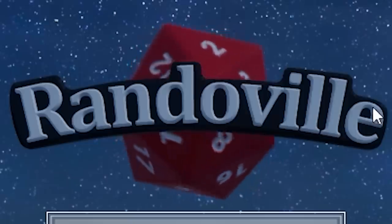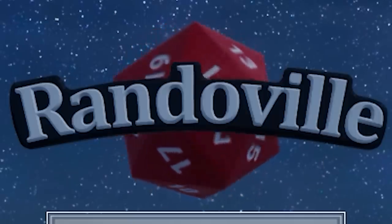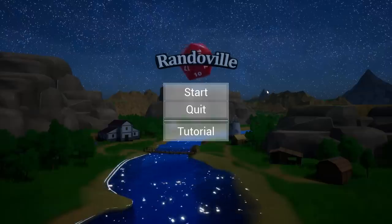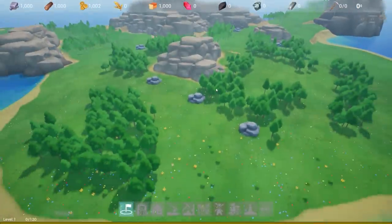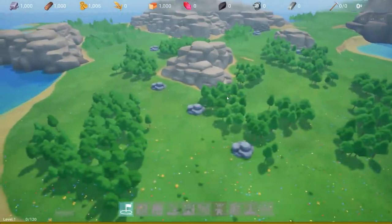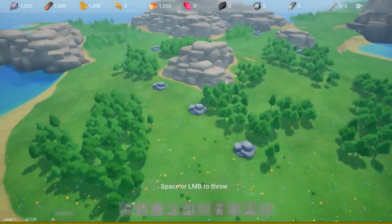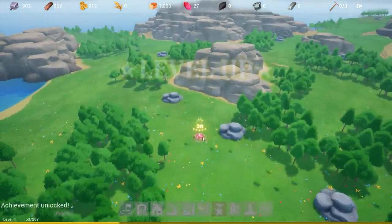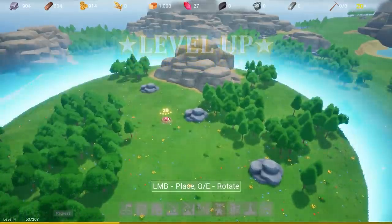Welcome everybody to the demo of Randoville. It's a town builder where you use dice. Here we are in our lovely island. We start out, we've got to put down a town square. What do we roll? A nat 20. This is a good start.